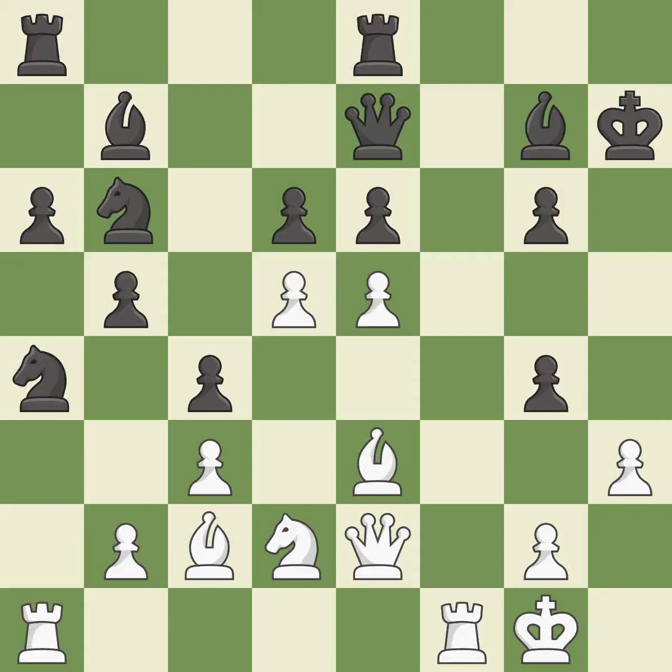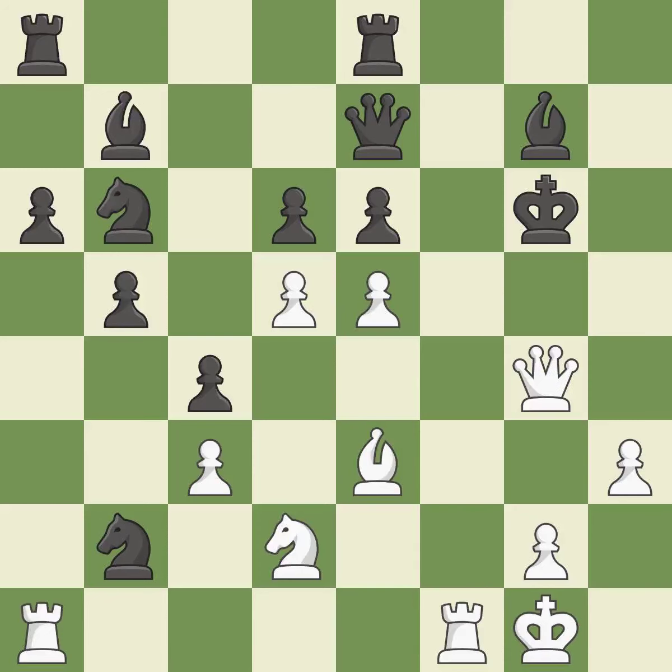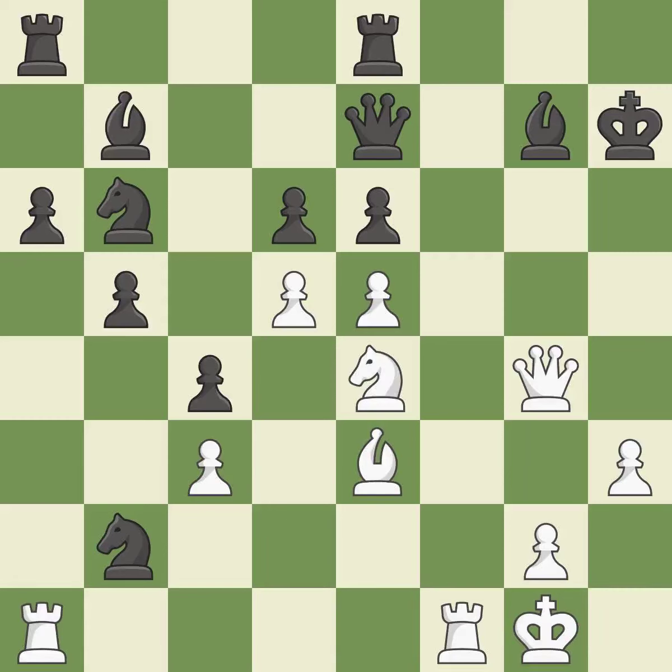A Queen is lost as a result of that truly amazing move. This avoids the Queen's check, and this wins material — the only move that works. This keeps the material balance in check with good exchanges. That Pawn's capture grants material. This shields the Knight who was attacked, and this divides up pieces by launching multiple attacks at once.